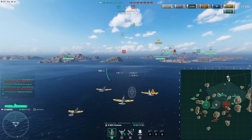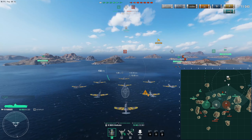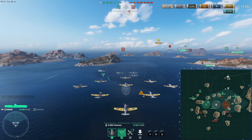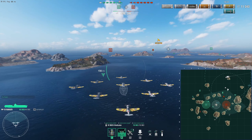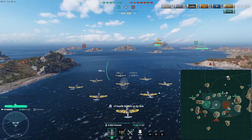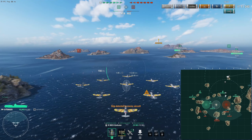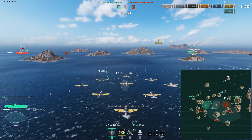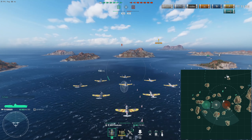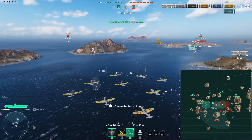We take the bomber squadron and try to provide some further support. It looks like the enemy is trying to focus the Devonshire, which is really weird because I try not to focus cruisers — they tend to have the best AA. It is better to try and focus either the destroyers or the battleships. So I'm trying to find the next target or tell my team who is where, but it looks like the enemy has pushed away.